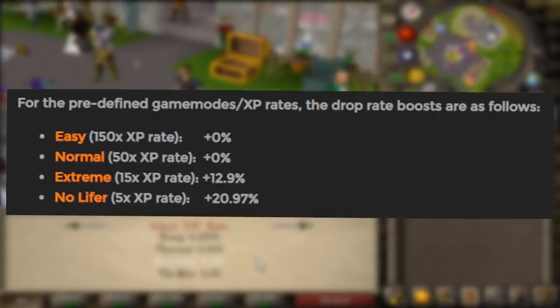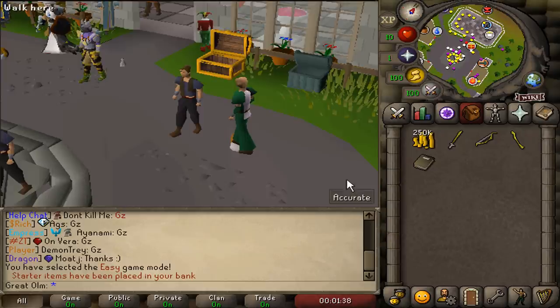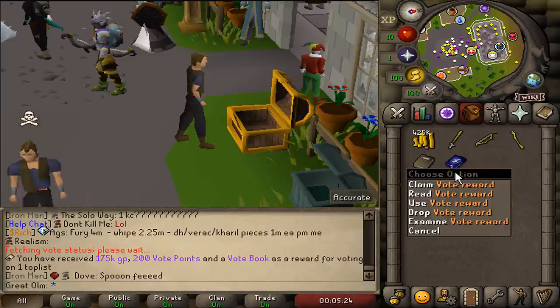It's going to be insanely fast. No, I don't want to be an Iron Man. Yes, confirm. Would I like to vote? Of course - always like free money. And you only have to vote on one site, so it's really easy. Alright, what do we get? A vote reward book, which I believe you can sell. Last time I checked, I think they're around 1 mil. Someone's selling them for 750k apparently, so if I put mine in a little bit lower it sells instantly. Already got 1 mil cash. Let's go.